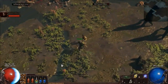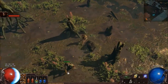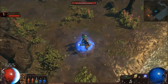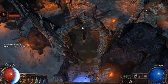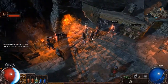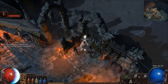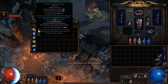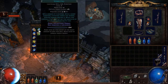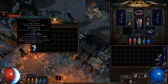Back to town to talk to Tarclay and then the corrupted zone. Since it's only been eight minutes we could do a little bit more. I'm going to grab shield charge — there's also detonate dead, storm call, firestorm, cold snap, ice spear, ethereal knives, ice nova, and summon raging spirit.